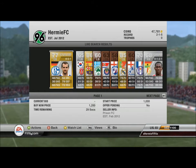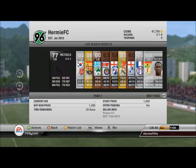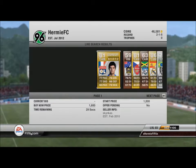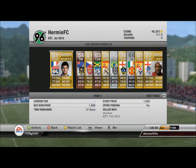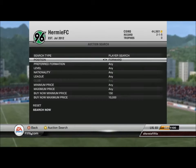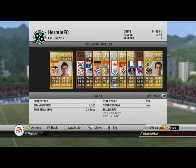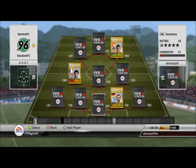The defender we get, as you can see here, is Metzelder — he's German and plays for Schalke in the Bundesliga. It turns out to be a very interesting team with a funny story to go with it. The midfielder we get is Gorkouf, who plays for Olympique Lyonnais in the French League. And the forward is going to be Pablo Hernandez, who plays in the Spanish League. So those are the three players.